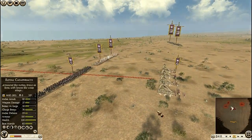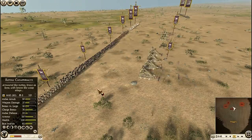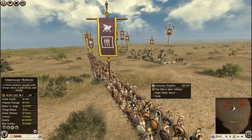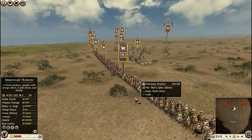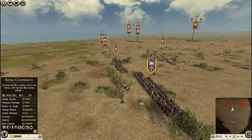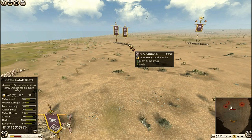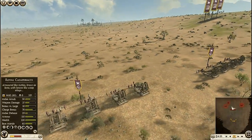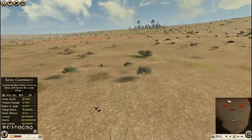I have got so many ballistas. Here we have the mercenary hoplites securing the flanks in the center. I have Parthian swordsmen on the sides as well, super heavy shock cavalry, royal cataphracts — more and more royal cataphracts — and this is my general here.